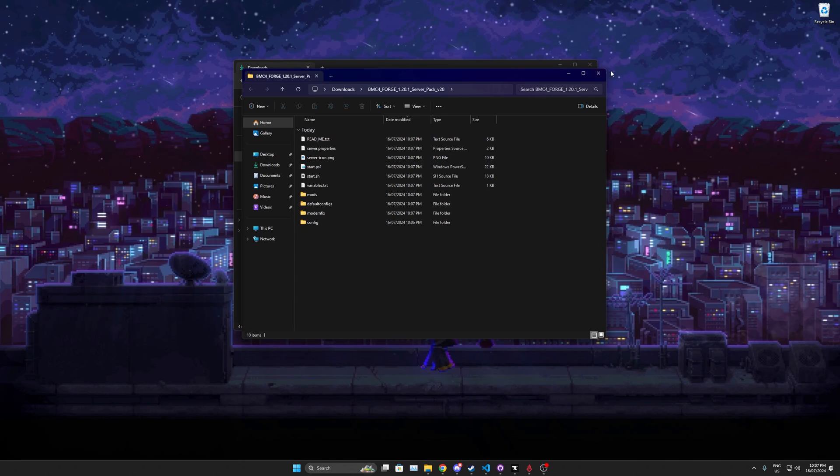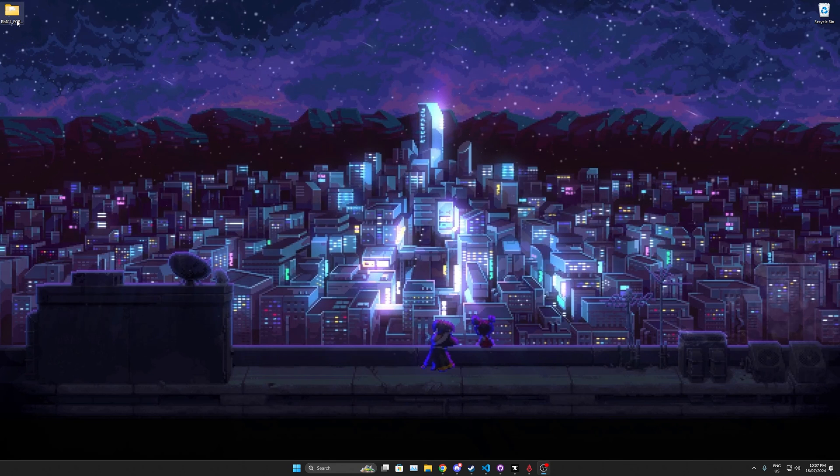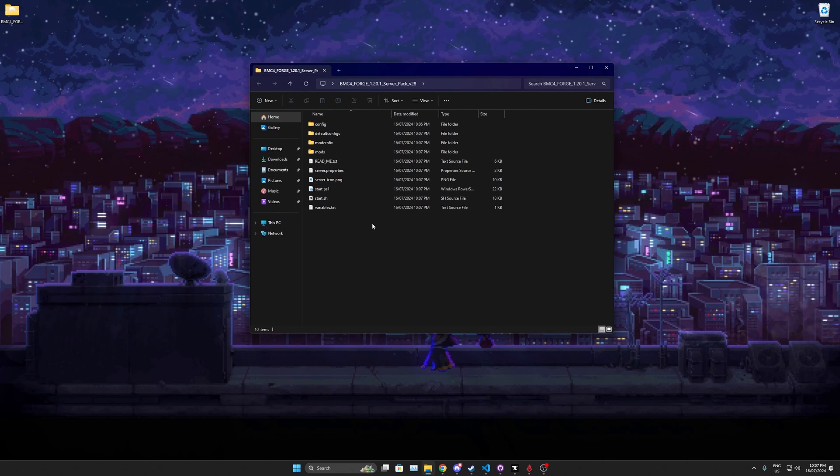Now that extraction is finished, close that. You probably don't want your server pack sitting in your Downloads folder, so drag it to the desktop. You can delete the original zip file you don't need anymore. Now open this folder — there's your server pack.